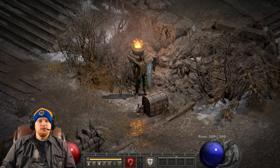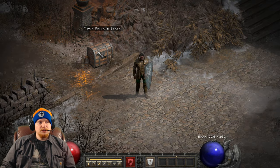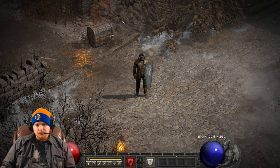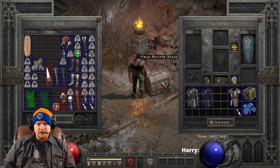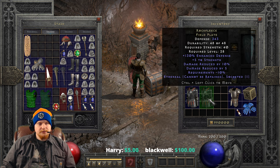Hello, guys and gals, and welcome to another episode of Unique Items. Today we're going to be looking at a relatively awesome unique item that sometimes drops and sometimes doesn't. It's one of those items that, if you happen to find it at the right level, it tends to be good for your character. But if you don't, not so much. And that is the Rock Fleece Field Plate.